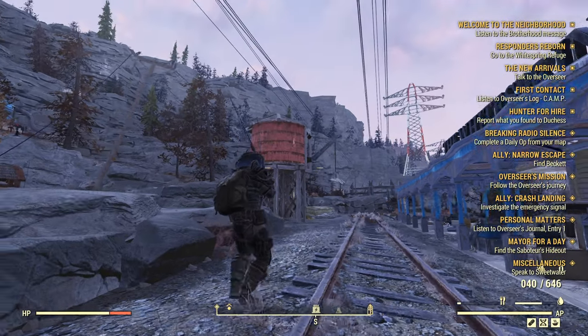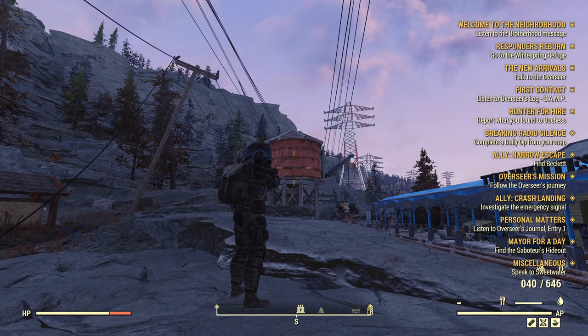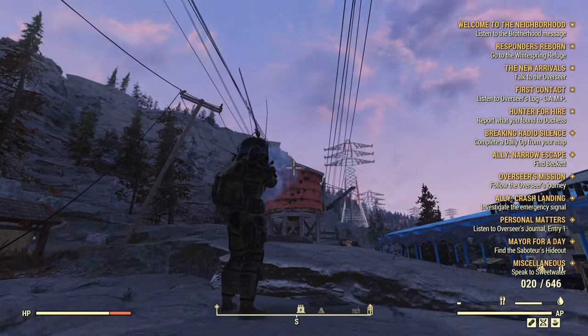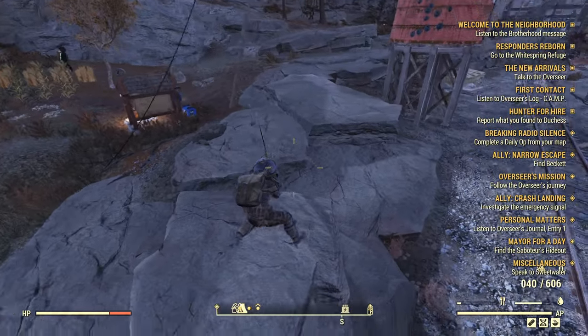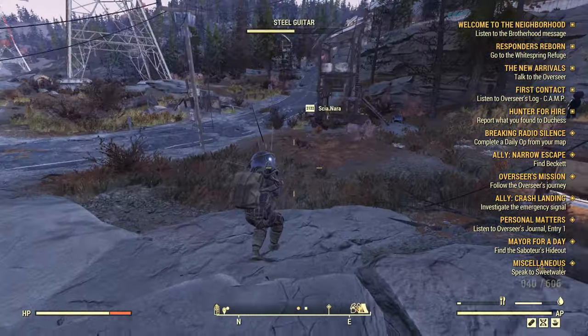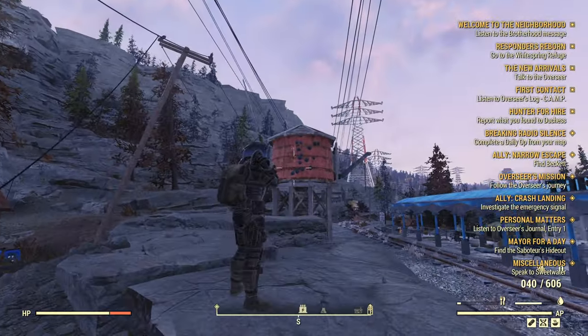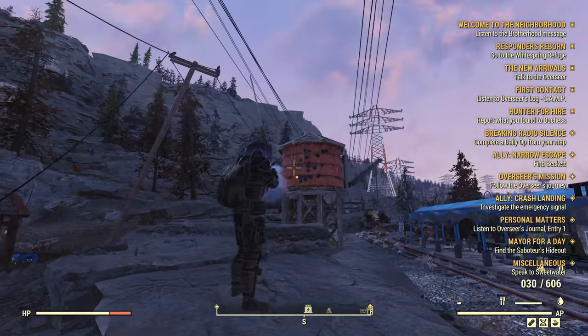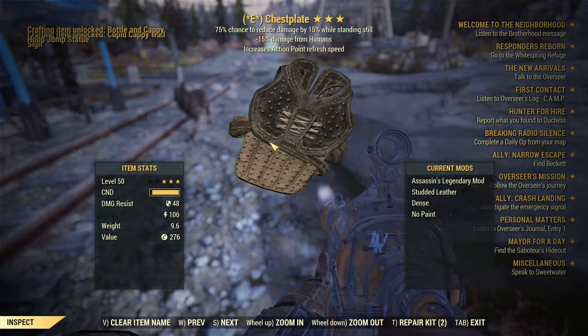To practice recoil control: hipfire the first three shots then aim down sights. Go into a custom world where it doesn't save your character so you don't have to worry about using up your ammo. Practice it for about 10 minutes a day for a week and you'll be pretty good at it.